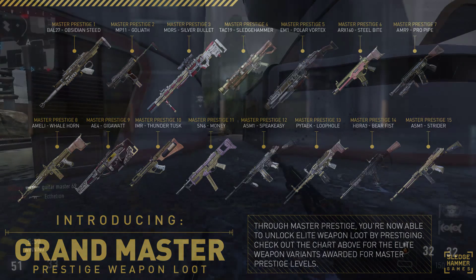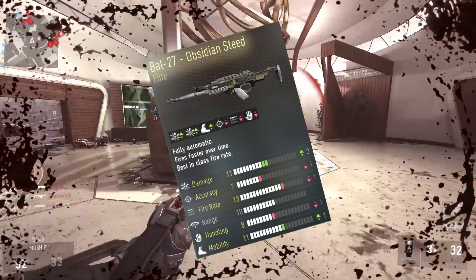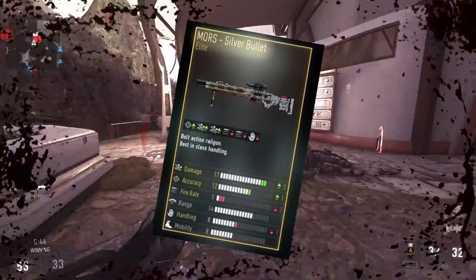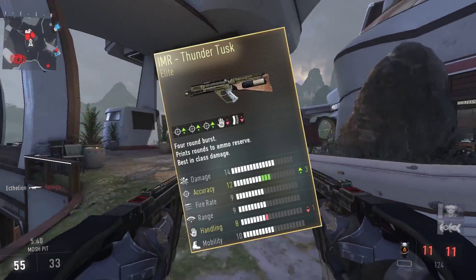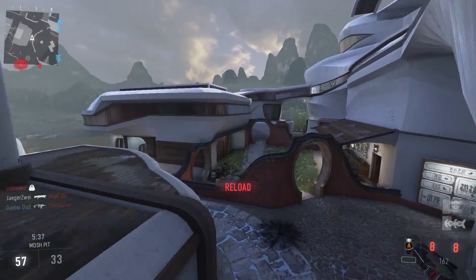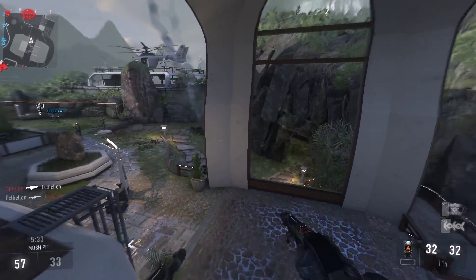Some of the great guns we've all tried to get: the BAL-27 Obsidian Steel, the Mors Silver Bullet — a cool version of that rifle — and the IMR Thunder Tusk, a great looking gun. I think Prestige's Key, when he and I were playing Advanced Warfare the other day, actually unboxed that on PC — it's super cool.